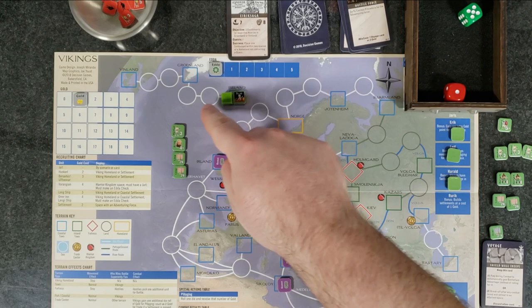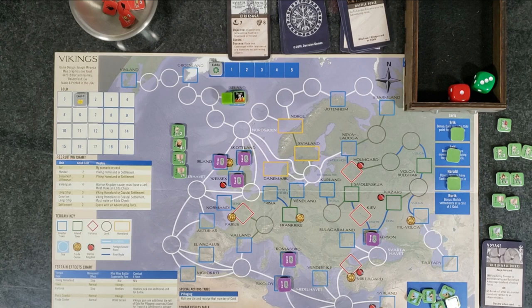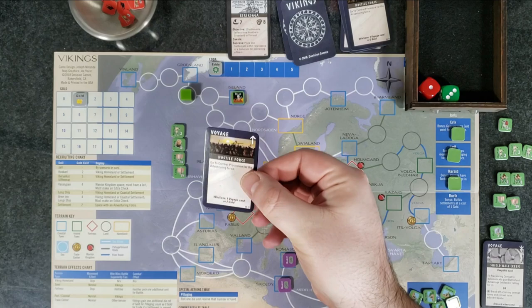We're going to head to sea toward Greenland — why wouldn't you want to live in Greenland? Roll for sea movement: a three, divided by two is one and a half, round up to two movement points. One, two — so close, we could have gone right to Greenland with a three. We're at sea so we roll for storms — we moved two spaces, that's plus two to the die roll. Rolled a five: five plus two equals seven, minus one for our Jarl equals six. No big deal — we survive.